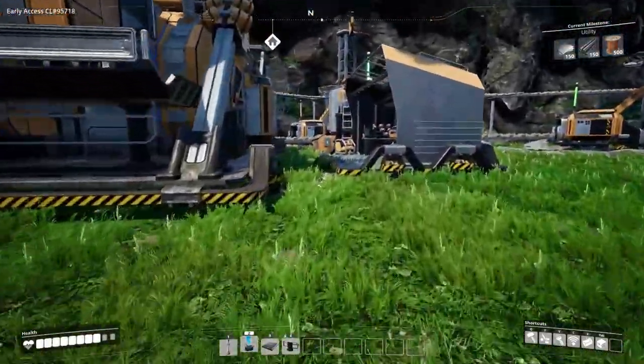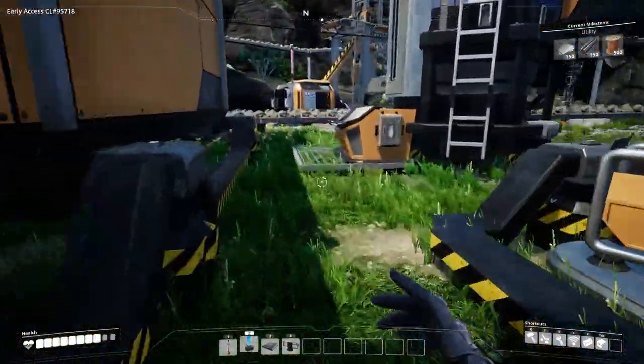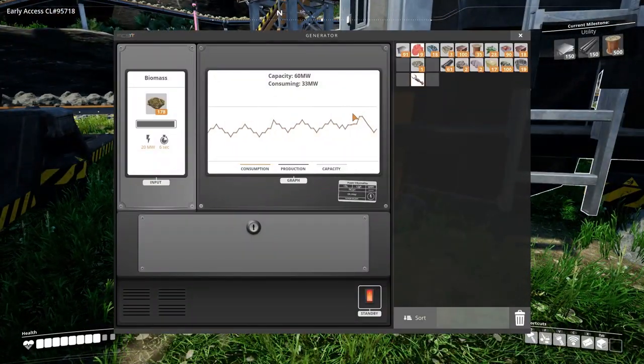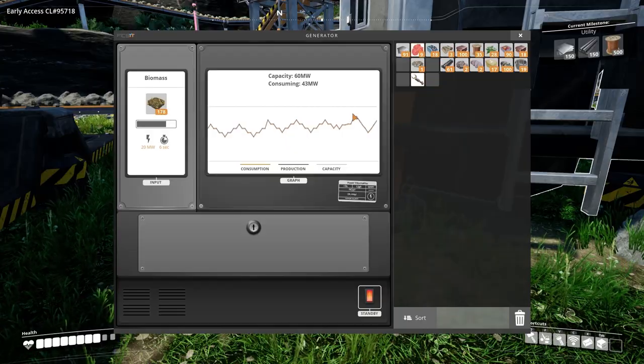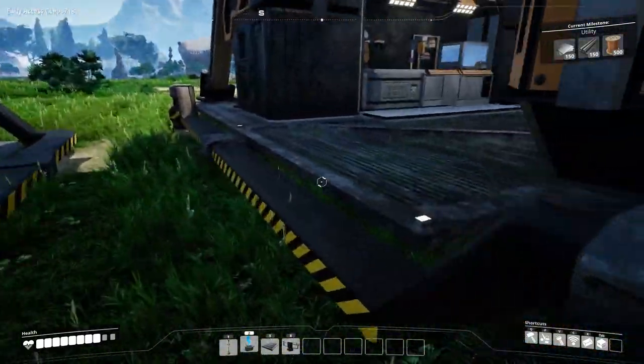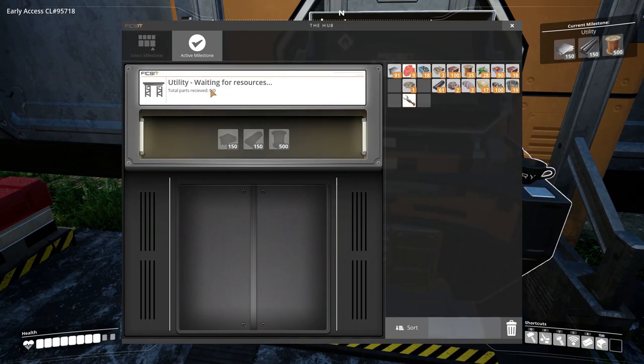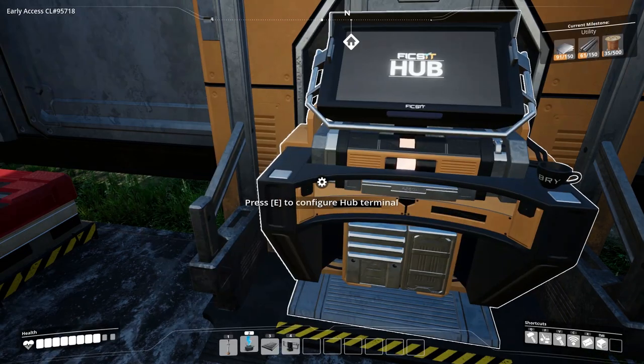Let's go check our power usage to make sure we're within limits. We are within, but we are draining that power super fast - very fast indeed. I did switch my research selection to utility so we get the biofuel. I think that's going to be a big deal and it'll help us out by not having to collect fuel quite as often.